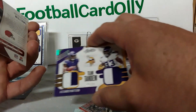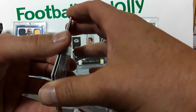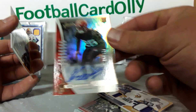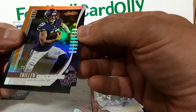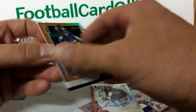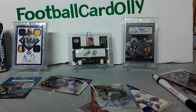Alexander Madison and Dalvin Cook on the Team Tandem. We got an auto of Greedy Williams, 92 out of 100. And our last card is Adam Thielen — looks like 8 out of 75. Not too shabby. Appreciate you guys checking out my video — like, comment, subscribe, peace.